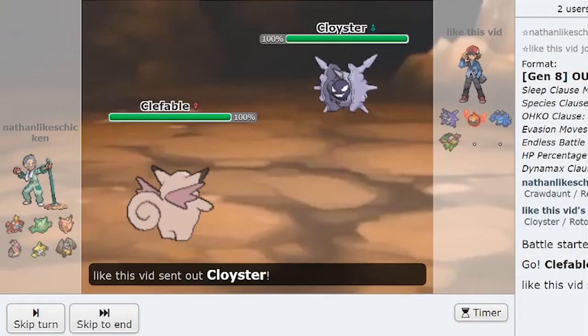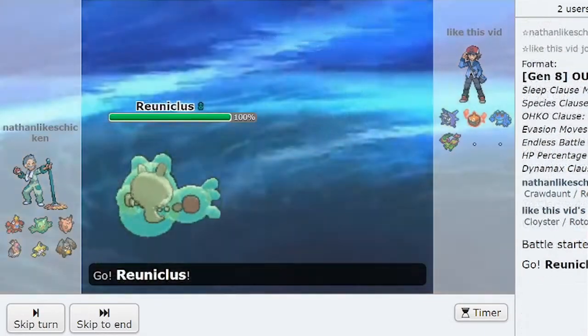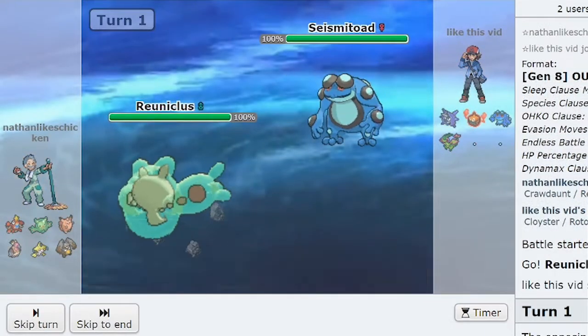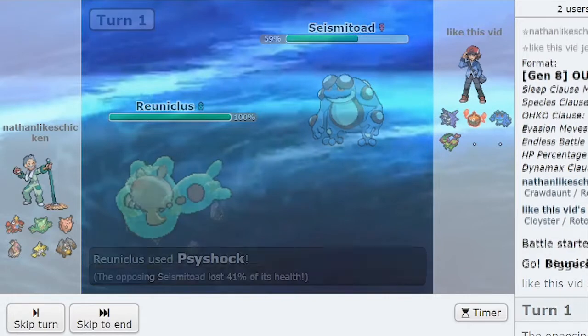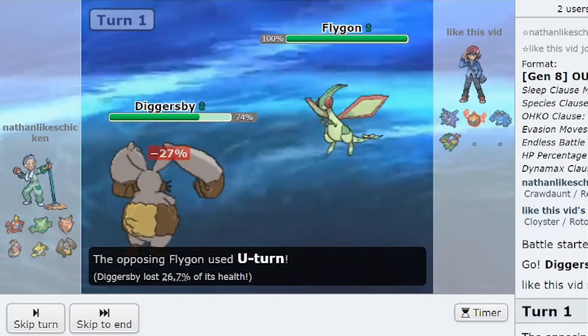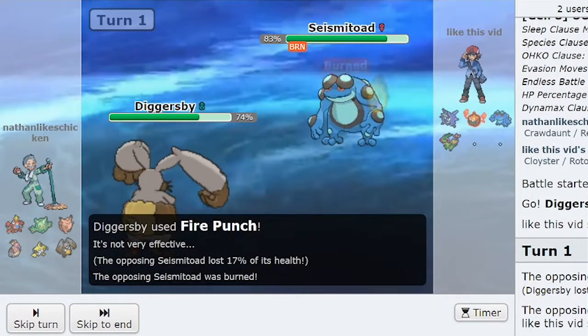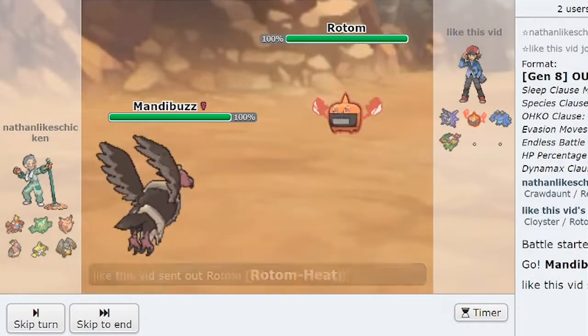In my experience with the game, players are likely to do different things based on their skill level. A beginning player is likely just going to lead with one of their aggressive setup sweepers and get a sweep going first thing. A slightly more advanced player might lead with their bulky stealth rocker and try to get up hazards ASAP. A mid-level player is most likely to lead with a Pokemon that's good at pivoting — maybe a choice scarf Pokemon who can get off a fast U-turn. Now, if you've ever watched a top player's Showdown live, they don't do any of this. Well, at least not without thinking about it first.